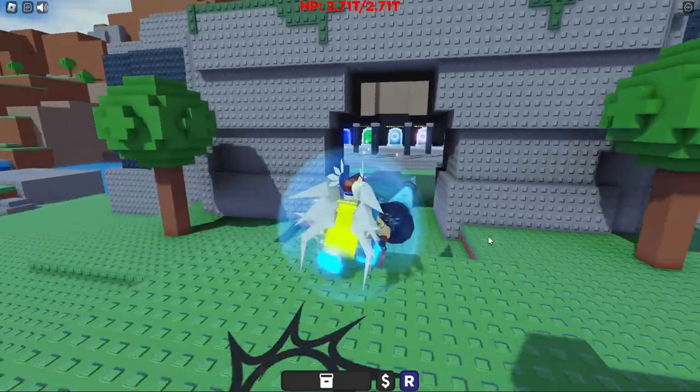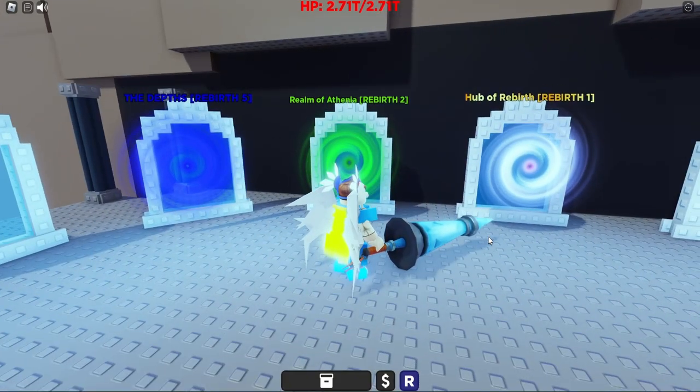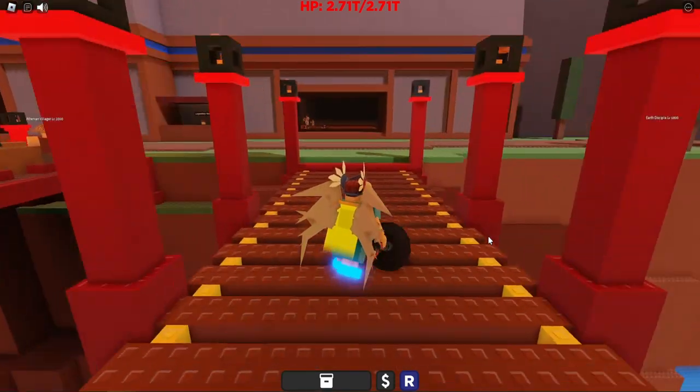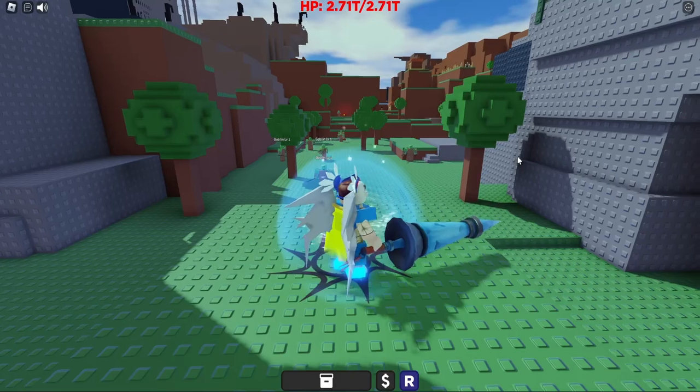Next we'll go to the legendary store. Going to the rebirth portals, this time we're going to go to the realm of Athena, and inside we just have to cross this bridge and go to the left, and we see the legendary store right here. Inside the store, 11 of the items are always the same, with two items swapping every single time it refreshes. The store refreshes every two minutes, so if you don't have anything good in there now, check back in a little bit and it might have something even better.